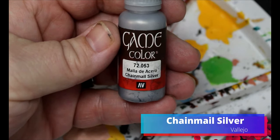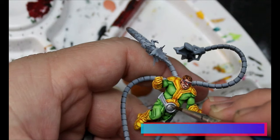Now we're going to take some chainmail silver. This is going to go all over his belt and the light that's in his belt as well — this chainmail silver is also going to go all over his tentacles and the tentacle backpack that he has.